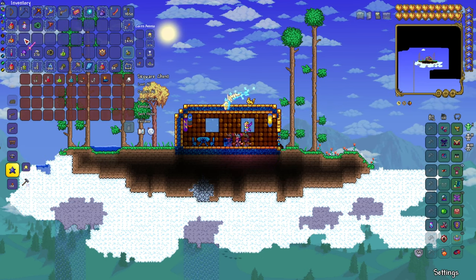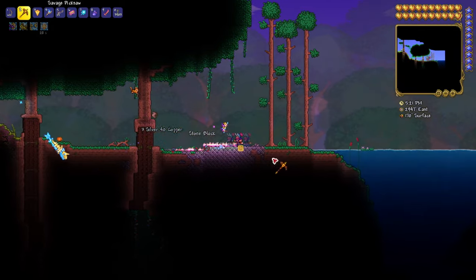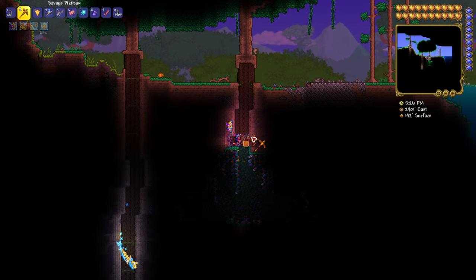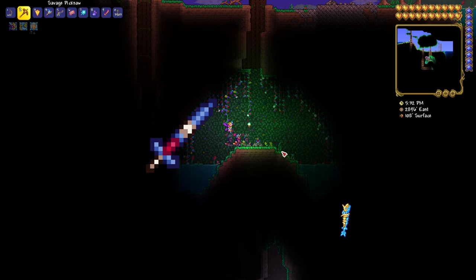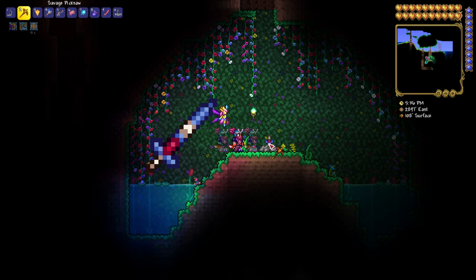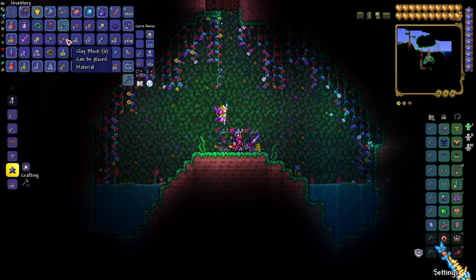For the Enchanted Sword, you're going to need to find an Enchanted Shrine. The Enchanted Shrine is not guaranteed to have the Enchanted Sword, but if it does, you'll be able to get it a little bit easier. Otherwise, you're going to need to get gold crates from fishing, which can be a bit of a pain. So you're probably better off world hopping to get the Enchanted Sword if your world doesn't have it.